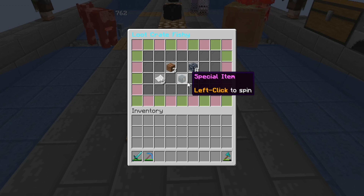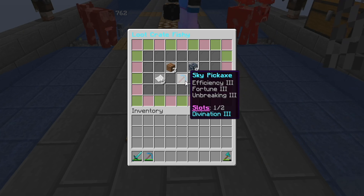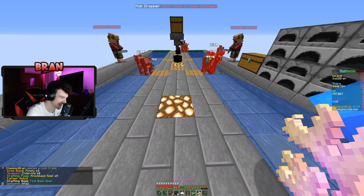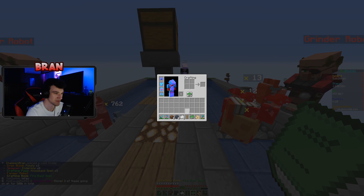Three potato crop blocks - there you go Mix. Eight endermite spotters - I don't understand how people say this is OP. A farmer robot - that's awesome, Mix! All right the special item... if I get a crafting book out of this again... I got a fire bus! No one said it in chat. Crafting level 45 - I'm gonna L myself. No one said it in chat!